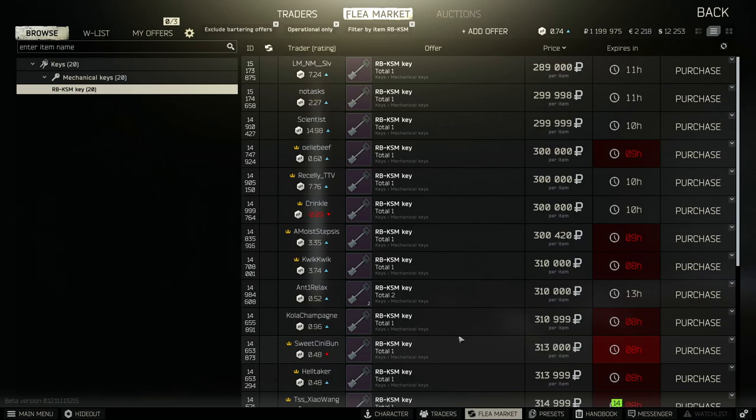The RBKSM key is going to cost around 300,000 coins and can only be found in the pocket of scavs and in jackets.